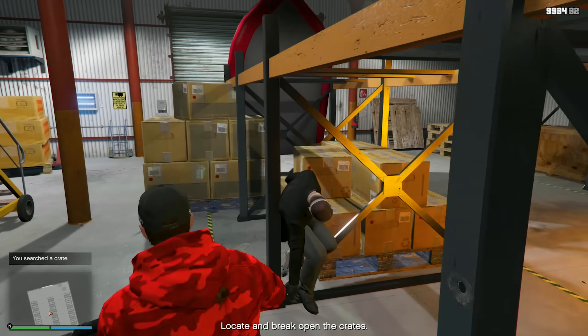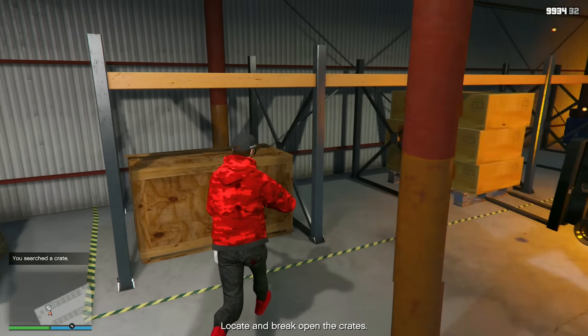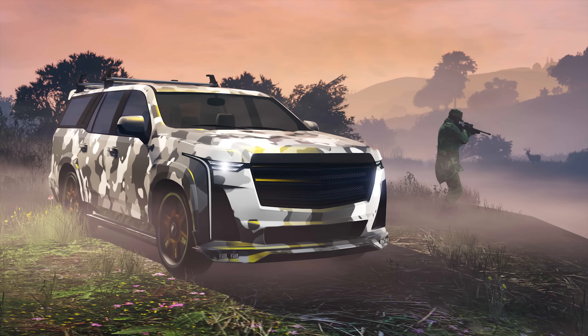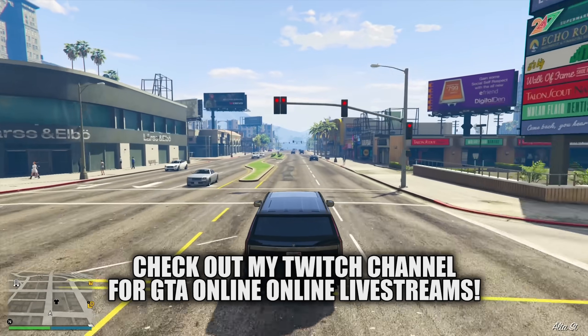Rockstar states that through February 7th, players can take advantage of the following rewards with their premium subscription plan. GTA Plus members for January and February can claim the new Albany Cavalcade XL that just released this week, which is basically an oversized SUV. Members can get it for free from the Vinewood Car Club or the Southern San Andreas Super Autos in-game website. Additionally, members can also claim the camo livery for the Albany Cavalcade XL from NELS Customs, Auto Shop, or Vehicle Workshop location.